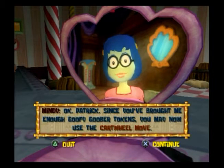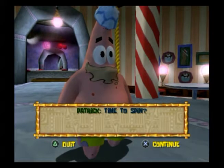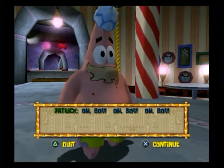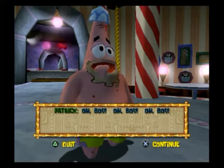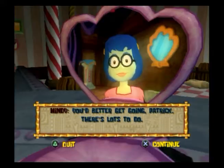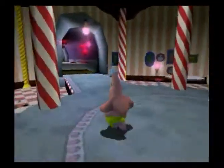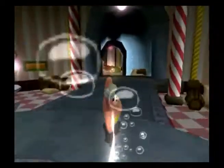Okay Patrick, since you've brought me enough Goofy Goober tokens, you may now use the cartwheel move. Yeah, I can use the cartwheel move! Time to spin — oh boy, oh boy, oh boy. I don't know how he goes back to his dirt face. Press circle and when you do your job, you better get going Patrick, there's lots to do. Patrick has the ultimate derp face.